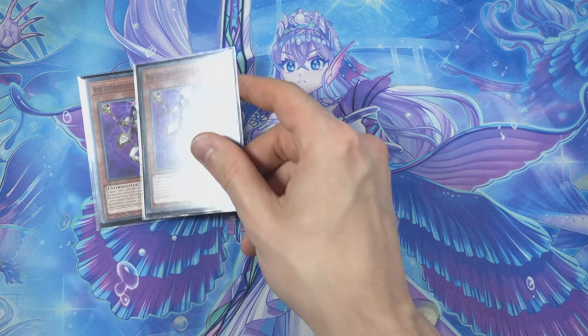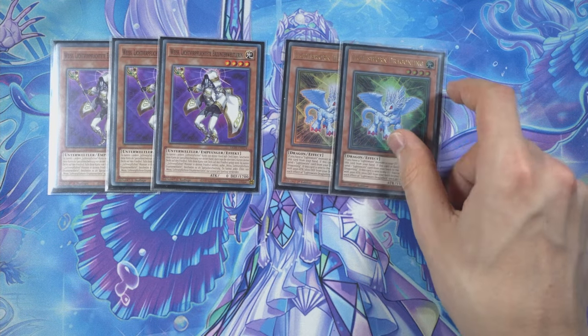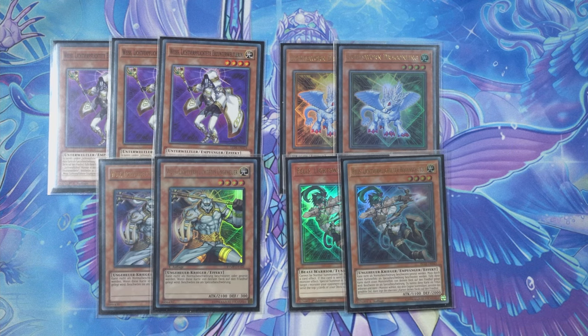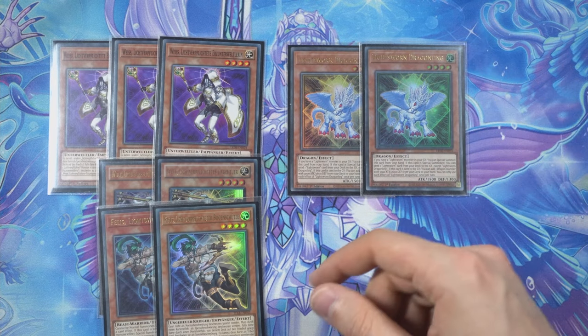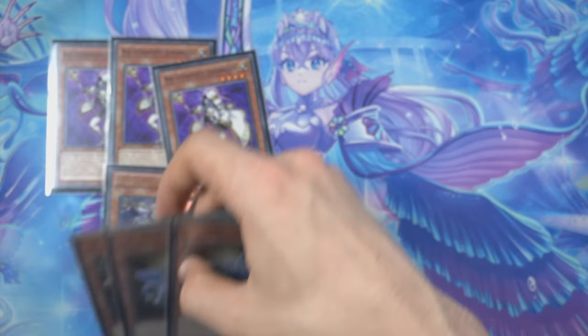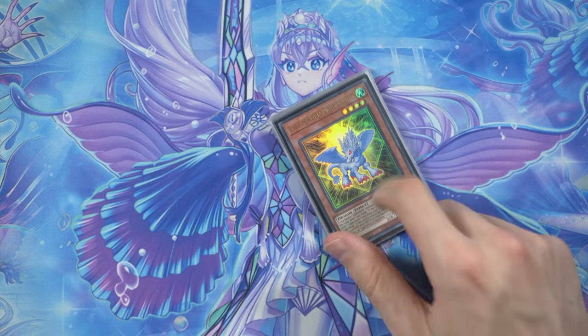Now we come to the bigger package: the Lightsworns. As you saw in the title, we're playing three Vice, two of the Dragon, two Wolf, and two Phelis. Vice is by far the best so we play three. Wolf and Phelis are needed to continue combos and get big value out of Adult Minerva. The Dragon is insanely cool — if you're playing a bigger Lightsworn package you can play the third, but two is absolutely fine.